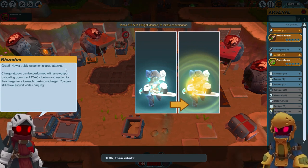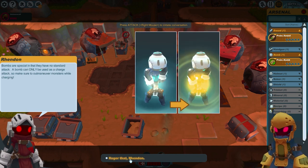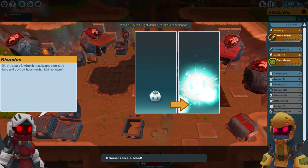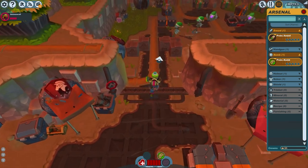A quick lesson on charge attacks: you can perform them with any weapon by holding down the attack button and waiting for the charge aura to reach maximum charge. You can still move around while charging. Bombs are special in that they have no standard attack — a bomb can only be used as a charge attack. Make sure to outmaneuver monsters while charging. Practice a few bomb attacks and then head in and destroy those mechanical monsters.